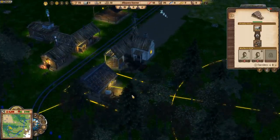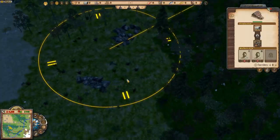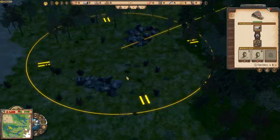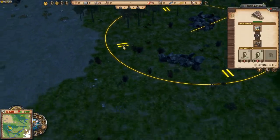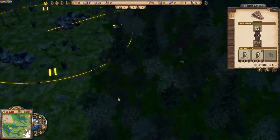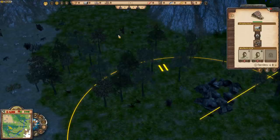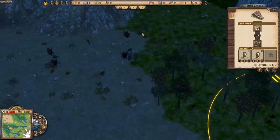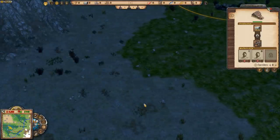I put an extra stonemason in and I've got their work area set up over there. Just need to make sure there are no nasty wild animals over here — looks all right, just wild boars which are friendly and maybe the odd deer wandering around.